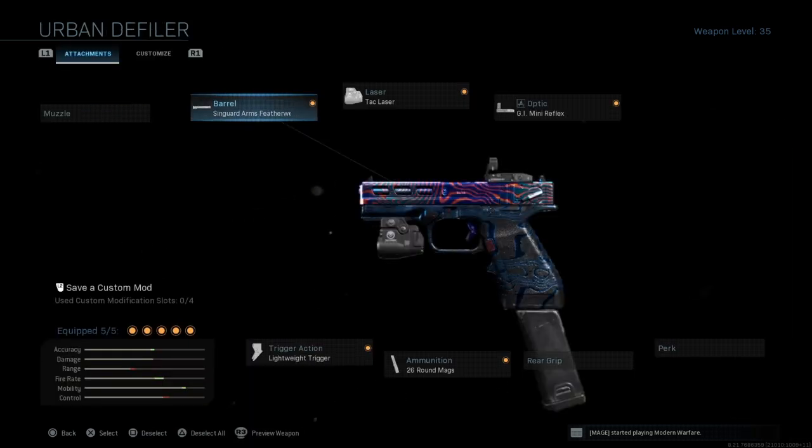I use the Singuard Arms Featherweight for aim down sight speed — it does reduce bullet velocity a little but that's not really an issue for me. For the laser I use the Tac Laser for aim down sight speed. For the optic, I don't like the iron sights on pistols so I use an optic. For ammunition I use the 26-round magazine for a bigger ammo pool. For the trigger I use the Lightweight Trigger so I can shoot quicker.